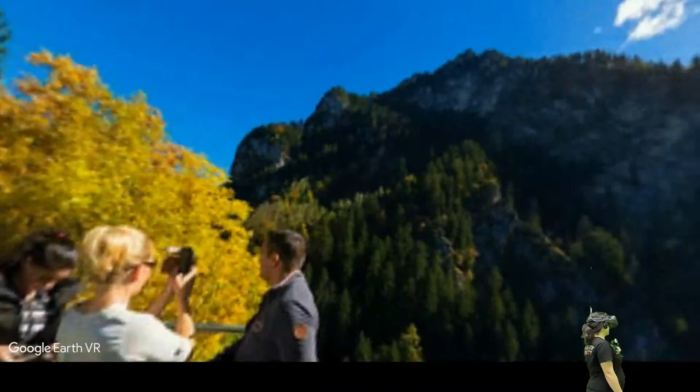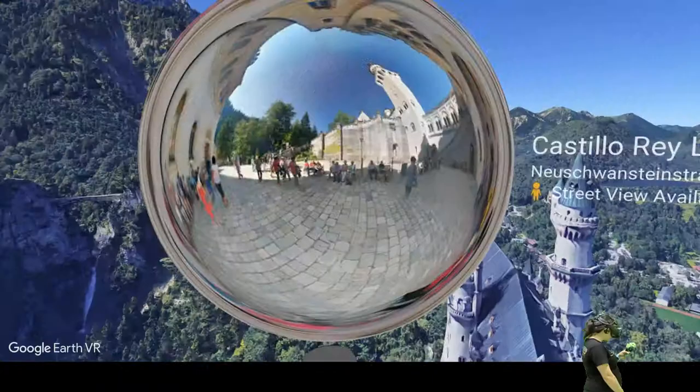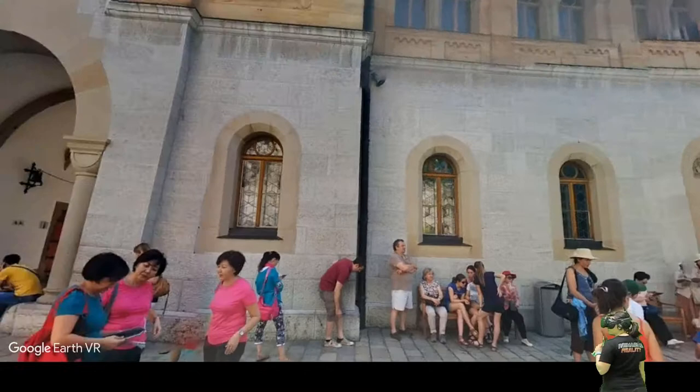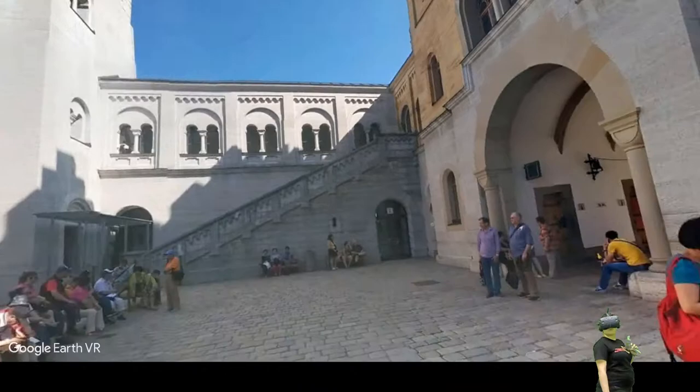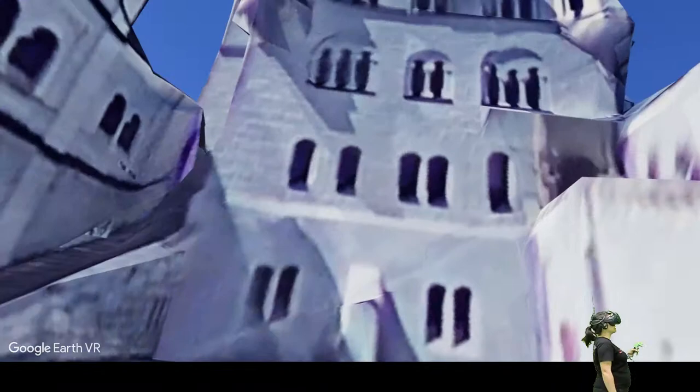Unfortunately that first one wasn't a very good one — let's try a different one. Moving forward a bit, this one is actually taken right there inside the castle. This is what I love about it: you can actually feel like you're there. These 360 pictures are what really make it stand out.